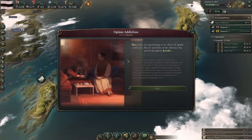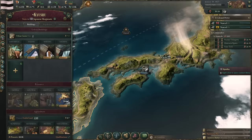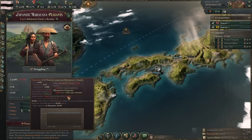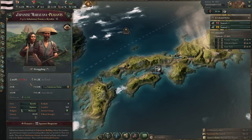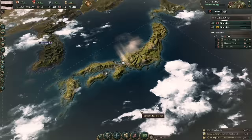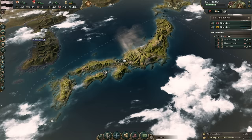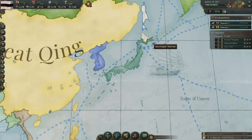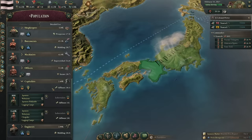We have our first random event: opium addiction. This is going to hurt our standard of living and increase our mortality. Birth rate is dictated by standard of living, death rate is also dictated by standard of living as well as child labor and other effects. Higher standard of living means people are more likely to have children. These are just incredibly poor destitute people with high child mortality — no access to health care. This is the era where all of that changes, the transition from the old world to the new world.